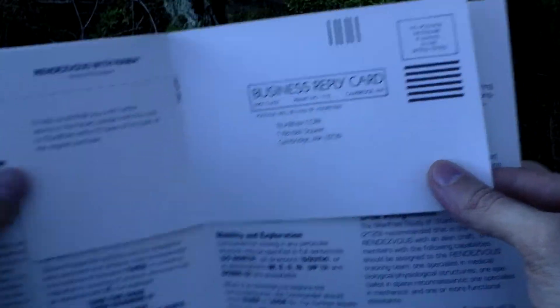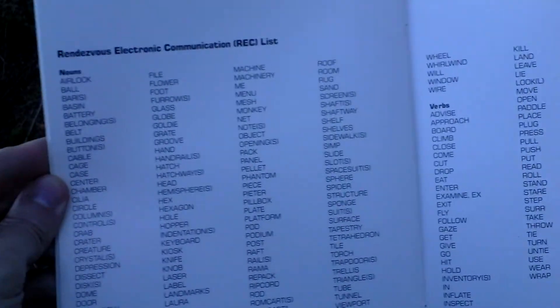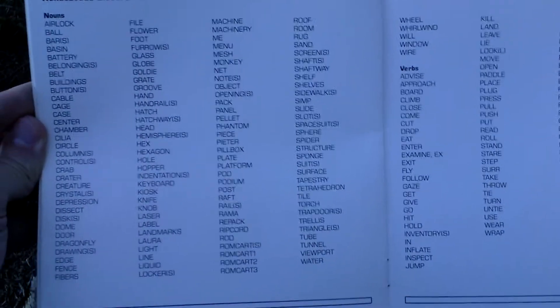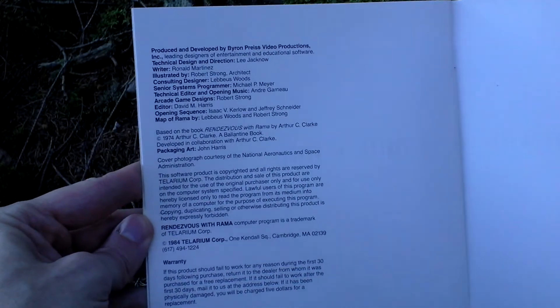There is even a registration card here, and some communication list — probably some commands that you can enter in the game that the text parser recognizes.